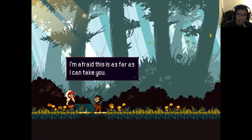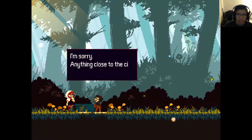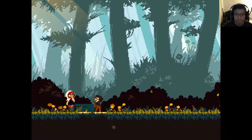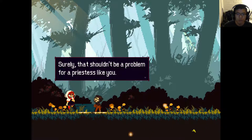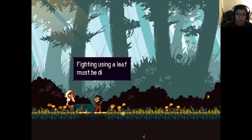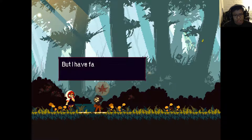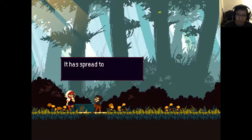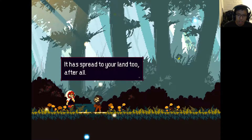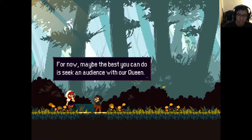In-game dialogue: 'I'm afraid this is as far as I can take you. Anything close to the city is too dangerous.' 'Surely that shouldn't be a problem for a priestess like you. Finding using a leaf must be difficult. But I have faith in your ability to seal the curse. It has spread to your land too, after all. For now, maybe the best you can do is seek an audience with our queen.'